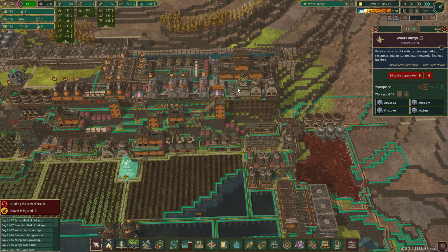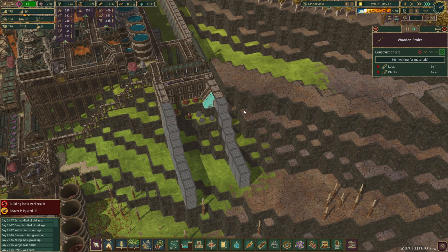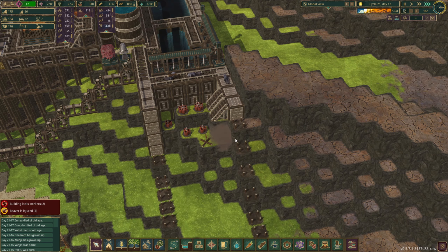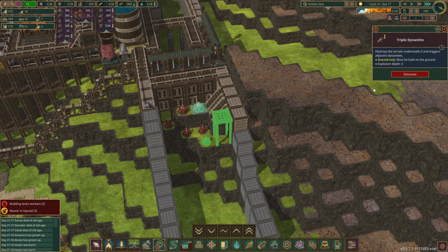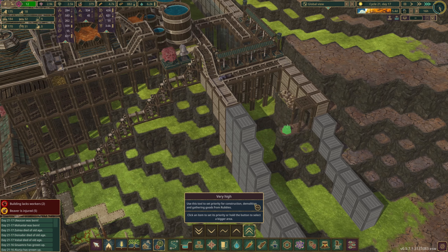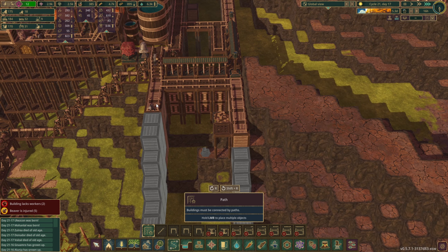I don't know if they can build this one, but once they get these stairs done, they should be able to tell me. They cannot reach it — let's delete that and build just a platform right there. Let's start to dynamite this out. I kind of like that — I think I am going to clean it up as we go. Let's bring these pads out here, and then we'll have some stairs coming down.